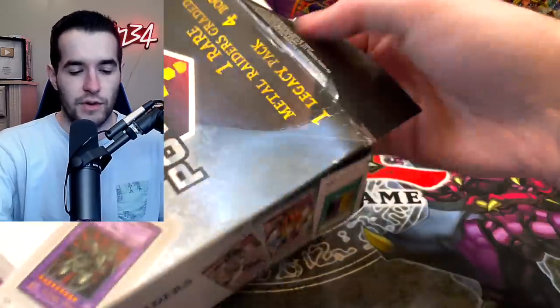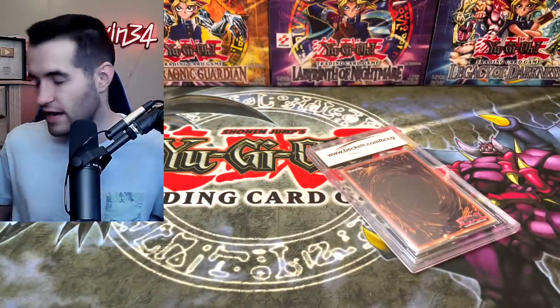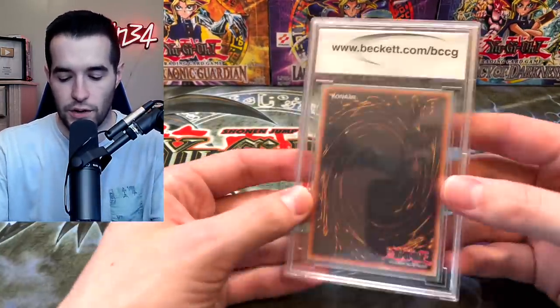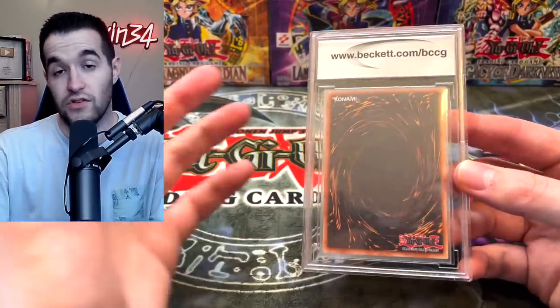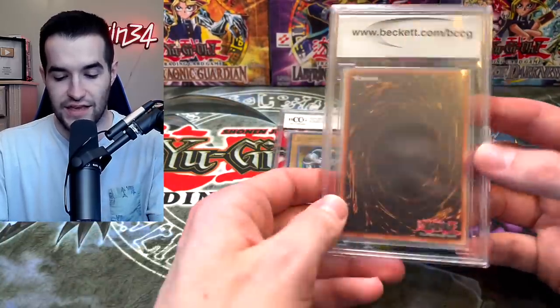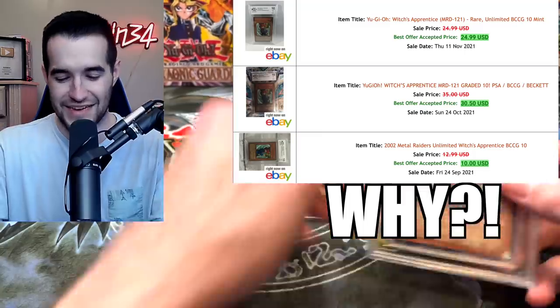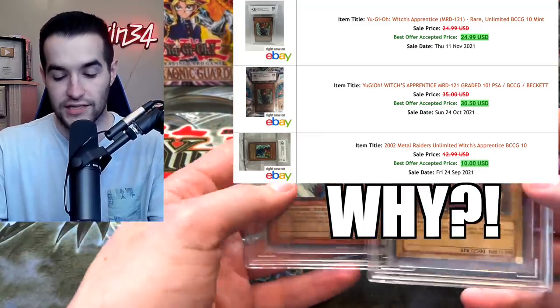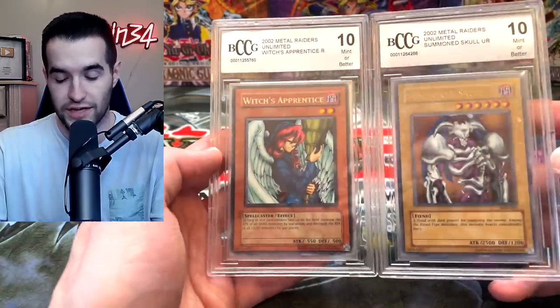Finally we have our last graded card. I saw that it is a monster — that's the only thing I know. It's probably a rare but not sure if it's a hollow. We already hit the Summoned Skull in box one, so let's see if we can hit anything close to that. A Witch's Apprentice — so that was what I was expecting the first time. Out of two graded cards I'm going to take the Summoned Skull. Witch's Apprentice — not so good.